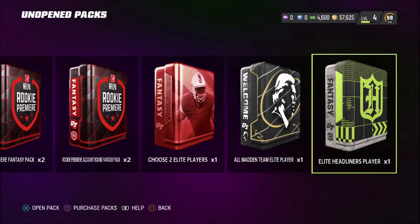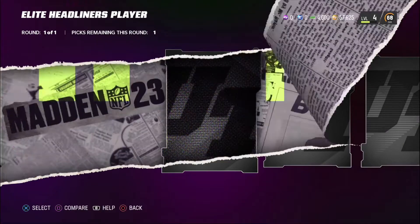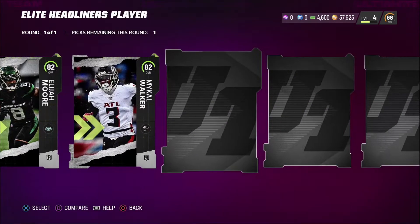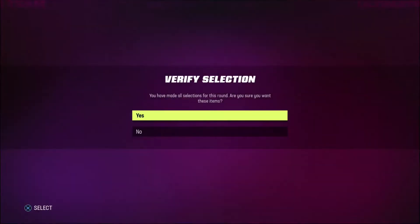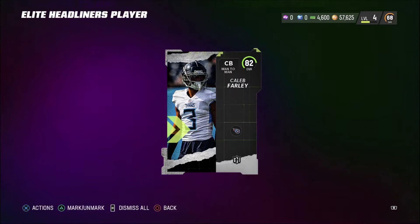Let's make our way over to this elite headliners player pack and open it up. I think I already know what I'm going to be picking. Come on guys, if you think I'm picking anything other than Caleb Farley, then you're mistaken. This guy has like 87 speed and he's going to be a lockdown — well, at least he's going to be able to keep up with some wide receivers.